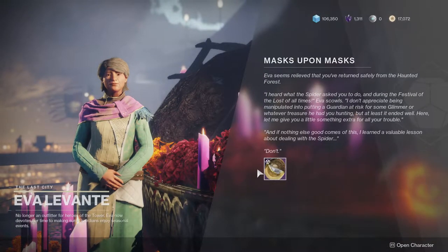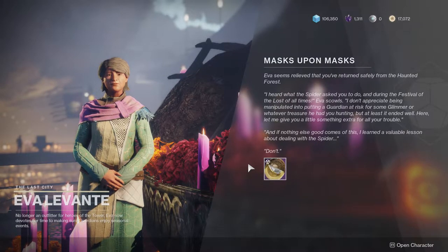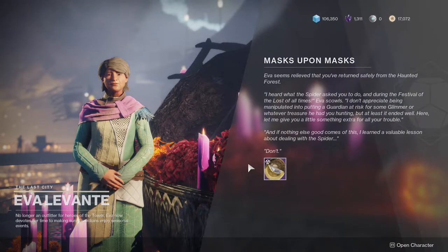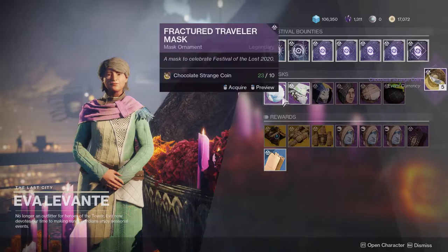After that, you go back to Eva — I think she gives you like a chocolate or something — and then you're done with the intro quest. That's it, welcome! This is the portion of the video that's going to get pretty negative, because a lot of the game is just very disappointing in my opinion — mostly because farming cipher decoders is probably the most annoying thing.